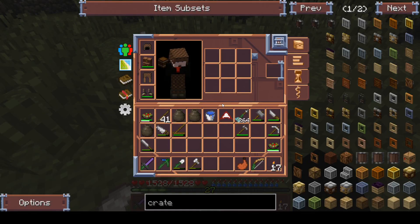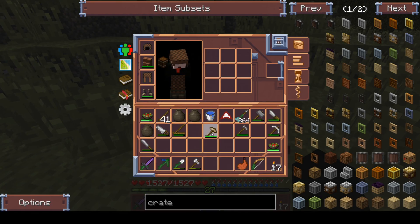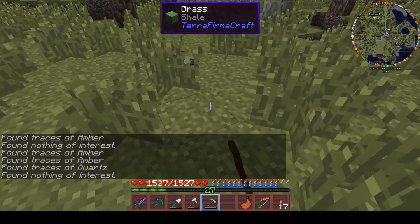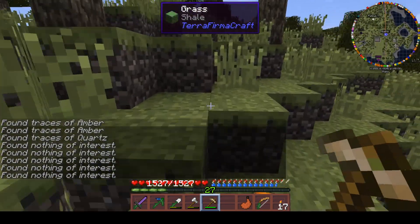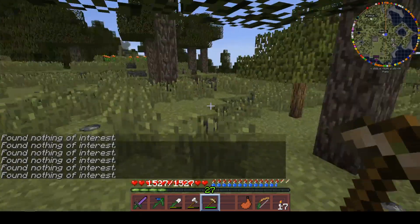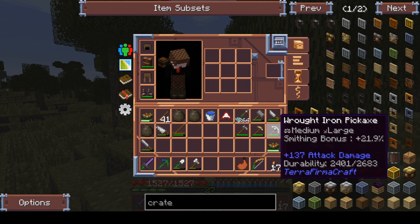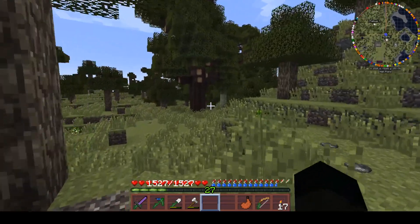Quartz — let me just have a quick peek. Quartz doesn't have traces of amber, nothing of interest — amber, traces of quartz. So we know there is quartz in the area. We just don't know exactly where. However we are not going to be playing with quartz today — this is cocoa, we'll come back. Quartz obviously to sharpen our arrows and our broadhead — that's our only steel we can actually improve on.